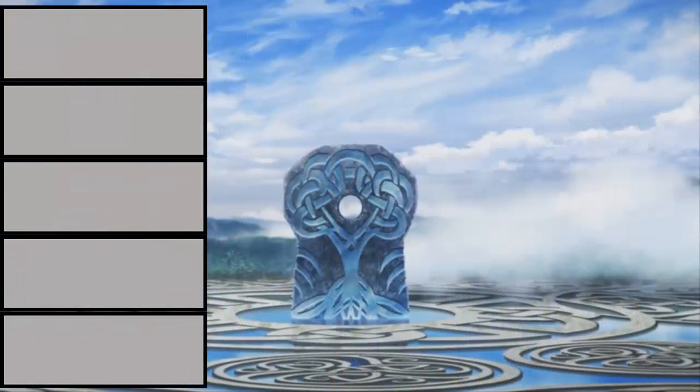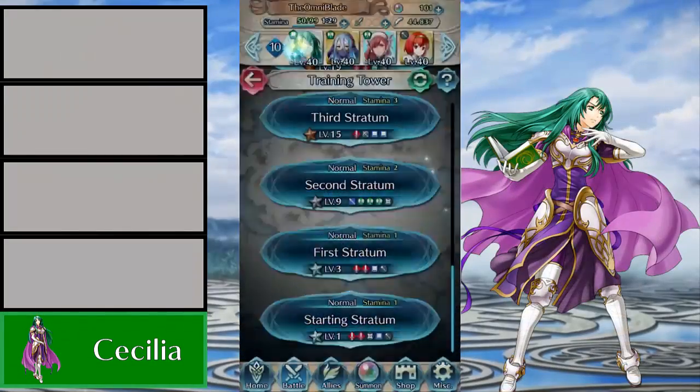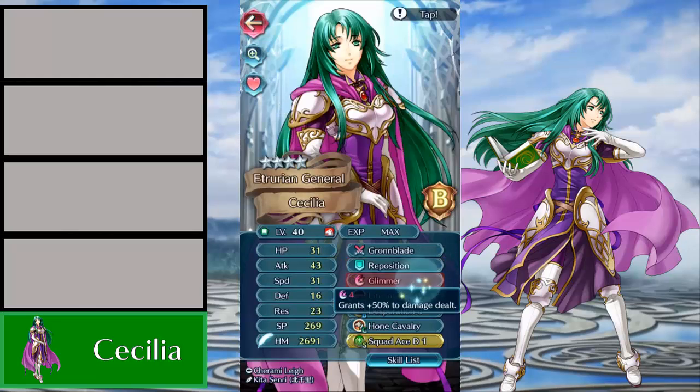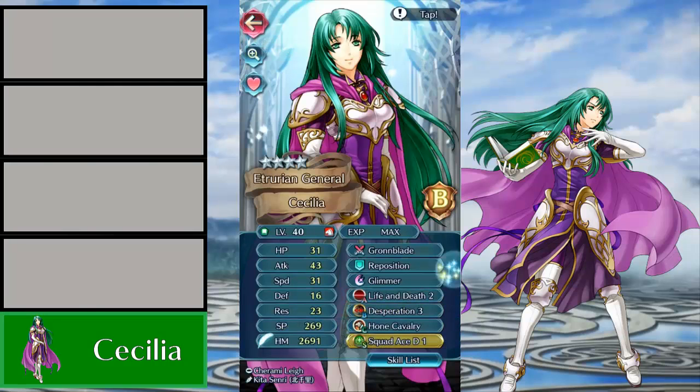Starting off this week's top 5, we're returning to Horse Emblem. Keeping it short and simple this time — I'm gonna be talking about Cecilia. Now Cecilia was a free-to-play unit from way back when. I'm pretty sure she's actually available from those 1-to-2 star gauntlet things you can do where you find the grand hero battles. So you can actually get Cecilia for free, which makes her a bit better actually.